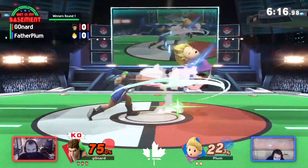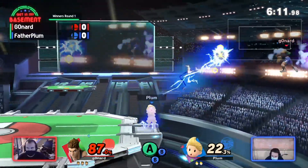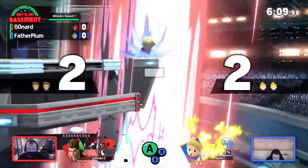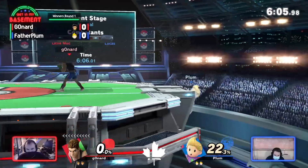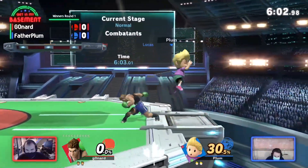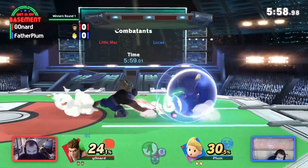Don't be scared of this KO punch. If you get this much damage on you, it's going to kill now. And you can't even be safe shielding. That could be bad for Gonard, though — the spot dodge really paying off there and getting the stage spike as well. We didn't see an attack from Gonard. He probably was thinking he would just send him outwards, but got the stage spike to make it an even game for Plum.